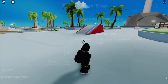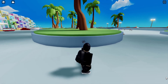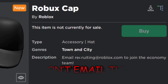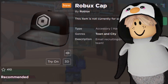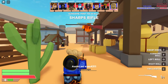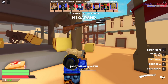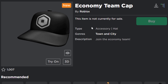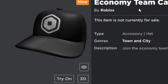When kids saw this in the avatar shop, they started emailing Roblox asking for the item. Do not email that address — Roblox got bombarded with emails from kids and Roblox players asking for this cap for free. Roblox realized their mistake and ended up changing the item's name and description. This is the brand new version: 'Economy Team Cap — join the economy team.' As we can see, the email address is gone and it's no longer called the Robux Cap.